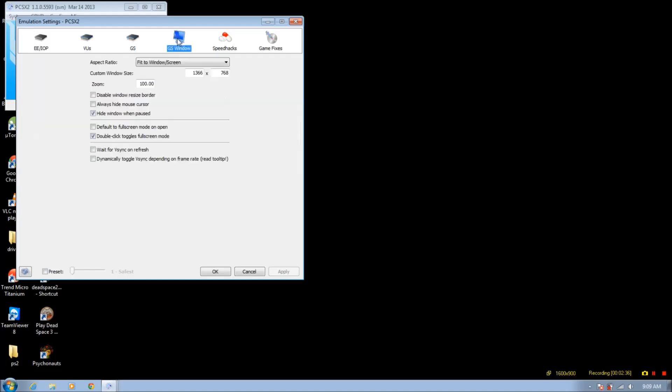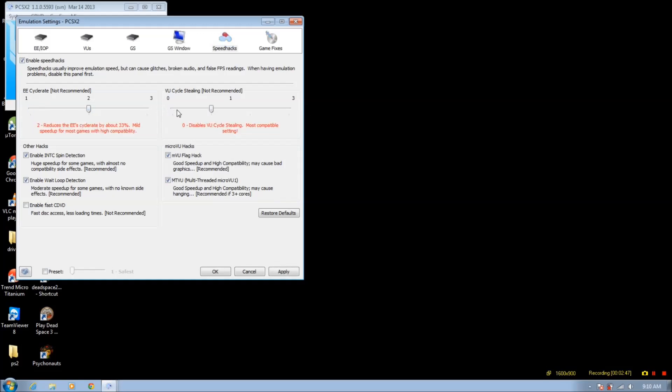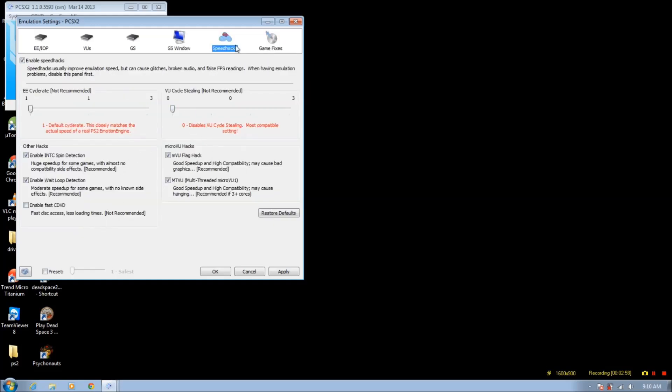Just keep the other options at default. Have the recommended speed hacks unless you have a really slow processor, then maybe increase these by one — at most two for VU stealing, but I would not go any higher than that. Even if you have a dual core, I think you should enable MTVU because in some cases it's still gained a little bit of speed, so just have it checked just in case.